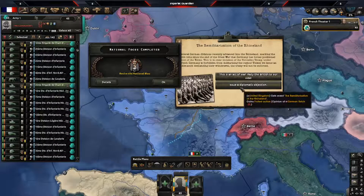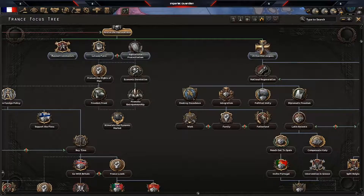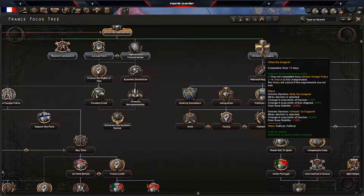The Rhineland just issued a diplomatic objection. The next focus we're going to grab is 'Utilize the Leagues' so you can start building up fascist support.